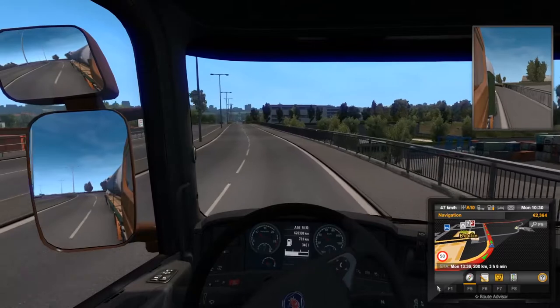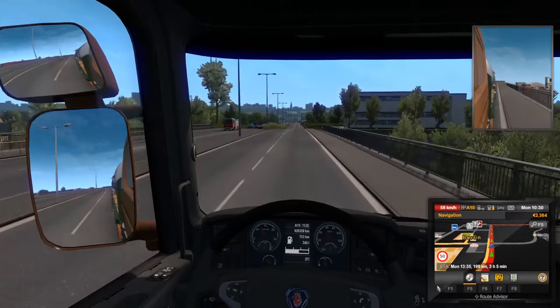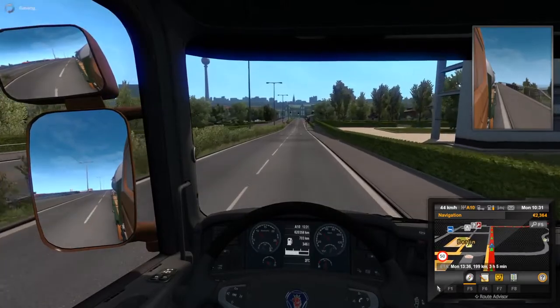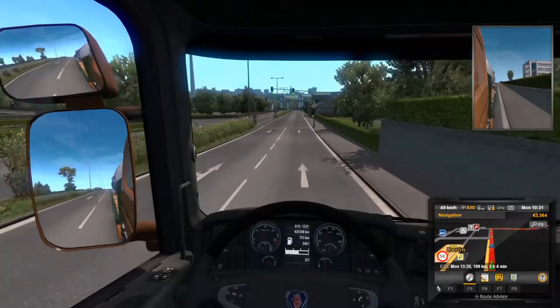Watch as I start speeding — the indicator starts turning red and gets really bright red. We need to slow down. I'm using engine braking by pressing the X button — it's an alternative to the brake and a little less harsh.